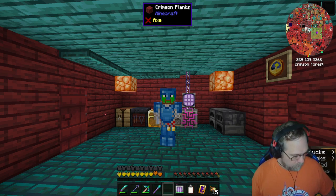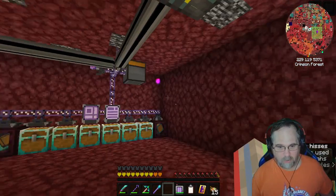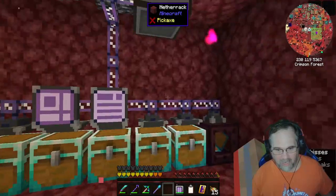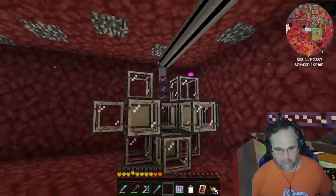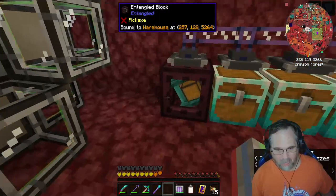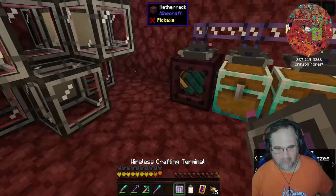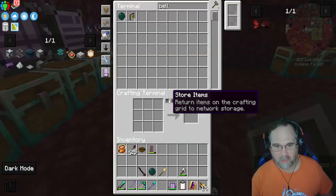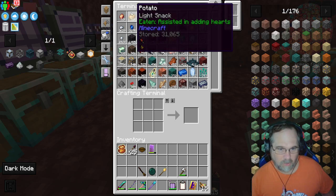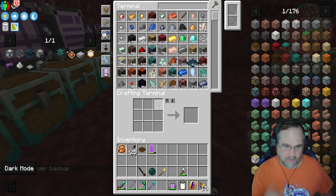Here we are, just hanging out in the house. I do record these live at twitch.tv slash elignore, so you can come on out, hang out, and watch me do fun things like set up more of the auto-crafting system. I have the warehouse block for my colony's warehouse tied in through this entangled block, so I now have access to everything that's in the warehouse.